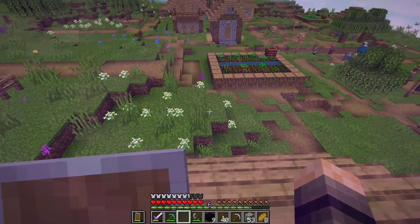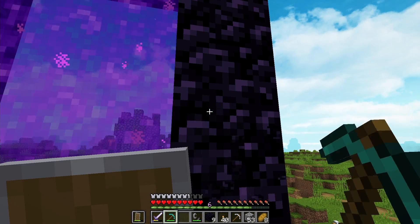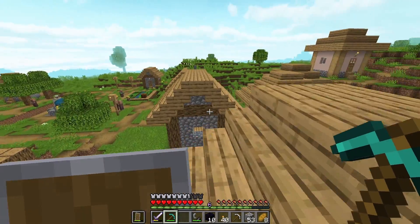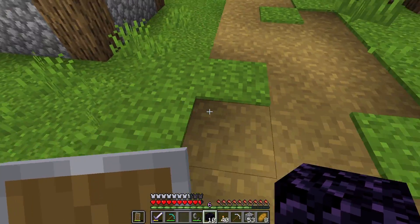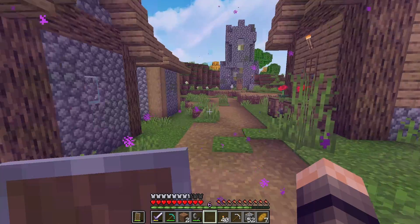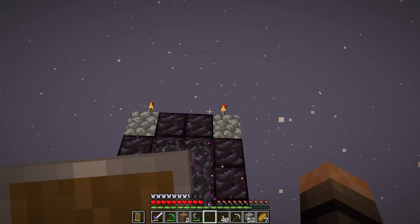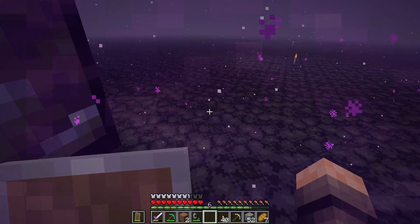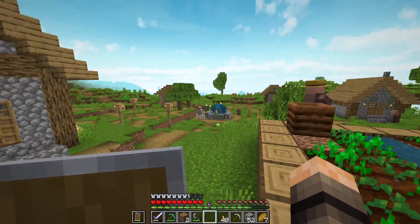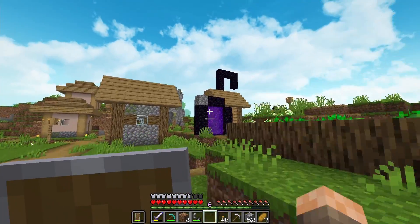Why did I spawn up here? All we need to do is quickly break this portal, move it down here — and there we go. Now let's see if it links up to the one on top — yes it did! Let's go! Naturally we'll break this temporary one down eventually, that's why I'm not making it a nice big one. Let's go through again — cool, so now we can officially start moving villagers from there to our base.